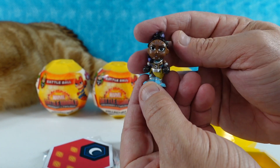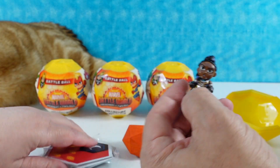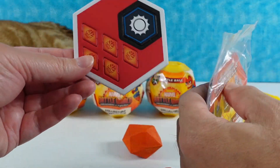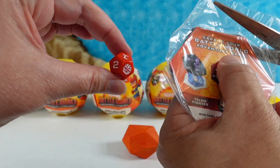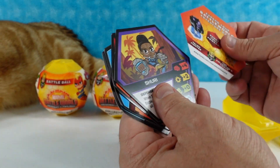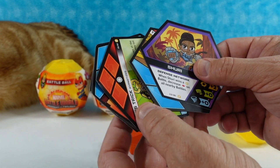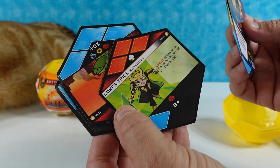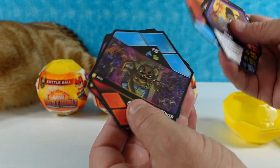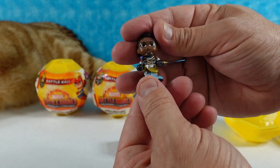We have a Shuri — Shuri from Black Panther. You also get little game discs, dice, and instructions because you can play a game with these, though we just like to collect the figures. It is Shuri — Defense Network. We have the Thanos Stone, Manhattan, Loki's Trick, hypnotized, Hogzilla, Spider Army, and Bullfrog. There's our Shuri figure.